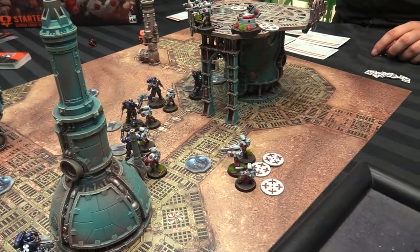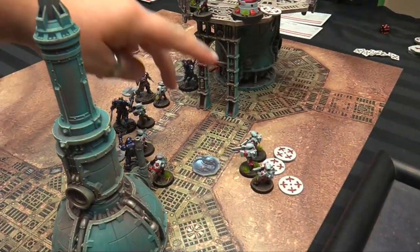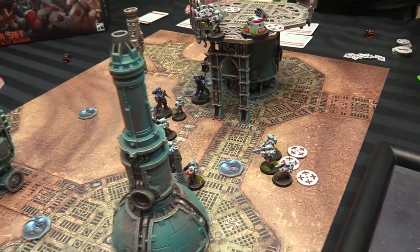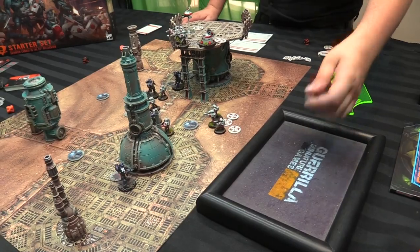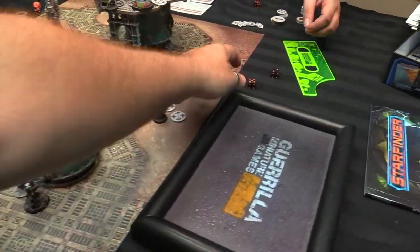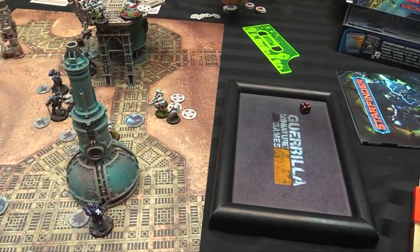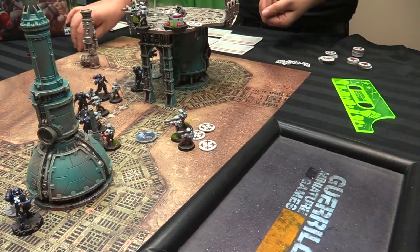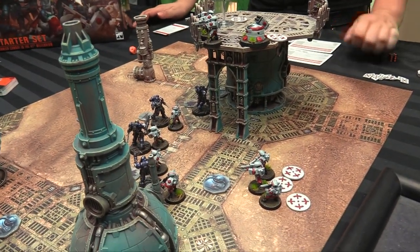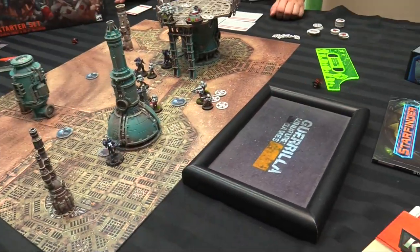Owen has a bunch of ready folks, though only a couple can see anything. He fires pulse carbines at my running troops — one hit, strength three, no wound. The second carbine gets two hits, one wound; my 3+ armor save fails and I spend a CP to reroll but still fail — I take a wound. The missiles fire four shots on sixes — nothing. Owen gets his last shot on fives — one hit, one wound — but I make my 3+ armor save.